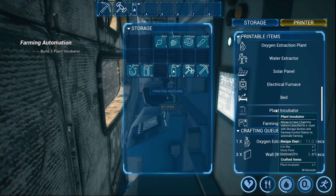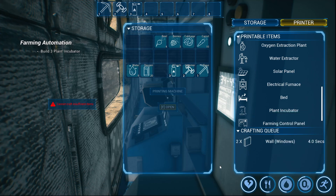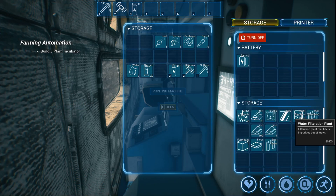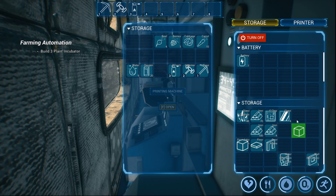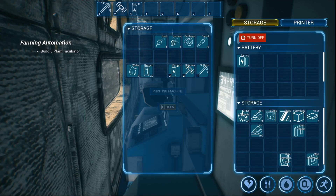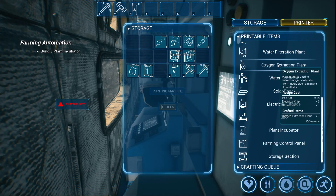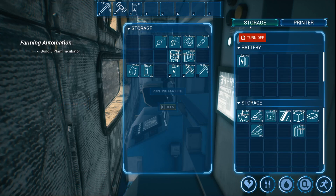Iron bars, three glass, nine glass. What did it make? Going to print the other — got the water filtration. Got that. Missing the oxygen — three chips and a glass. All right, we're missing two chips.